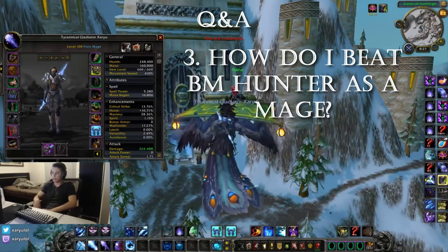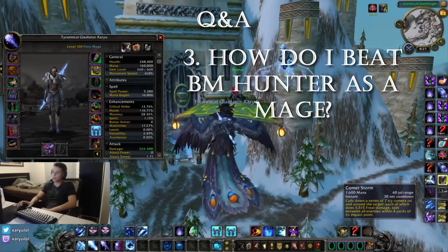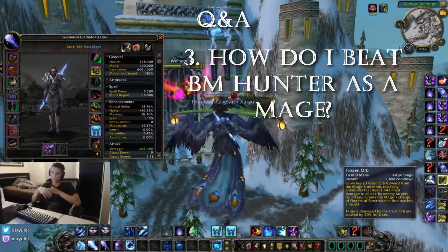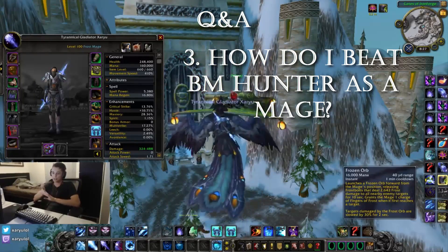How do you beat BM Hunter as a mage? Use deep freeze on cooldown with Comet Storm — they're both 30-second cooldowns, so every deep freeze you should pair with a Comet Storm. Every second deep freeze you should have an orb. You orb the first one and maybe get countered; run around a pillar, sheep their pet, and turtle until they have no trinket. Then you orb the second one and kill them.